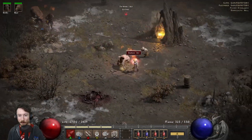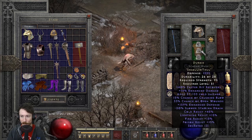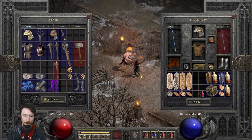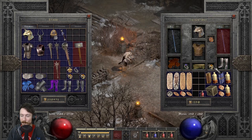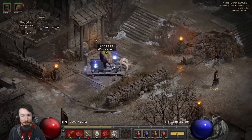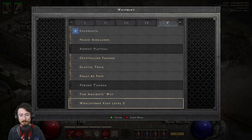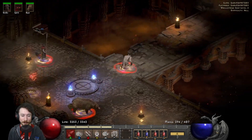Alright, let's switch to the godly gear — Duress armor, Jalal's Mane, Highlord's Wrath, Dracul's Grasp — and head to World Stone Keep for the real show. Let me buff with Call to Arms, morph into werewolf, then swap weapons. Pro tip: I really like the Carin Wind ring because it procs Twister.